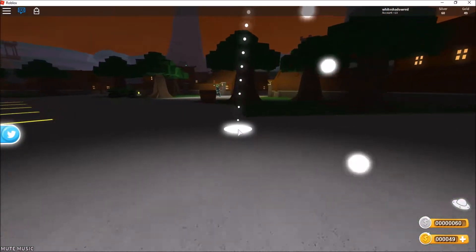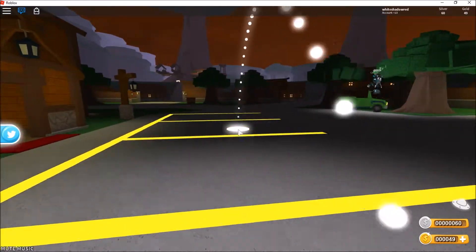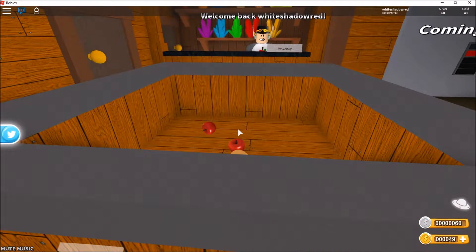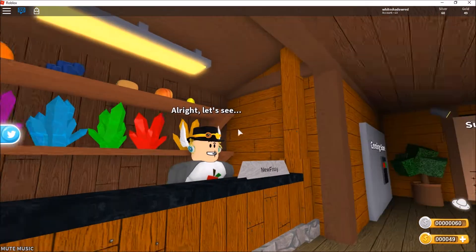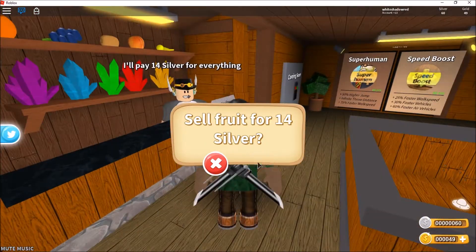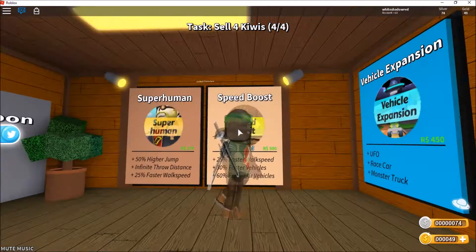There's a little vault where you collect your money. Look, there's a person right here. Let's put as much stuff in here as we can. So let's see how much I've got — two kiwis equals two silver each, so fourteen silver total. What is this? Coming soon, because it's still in beta.